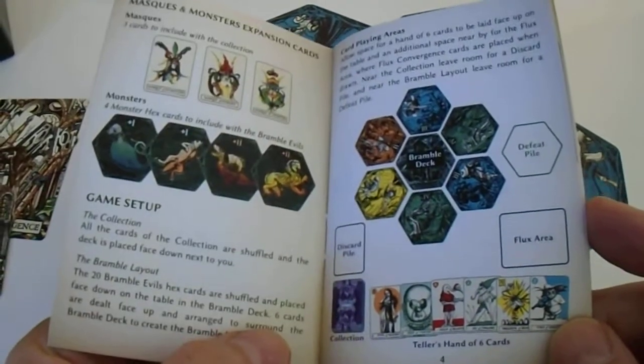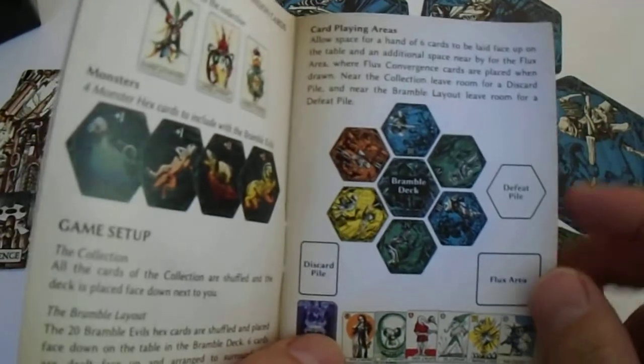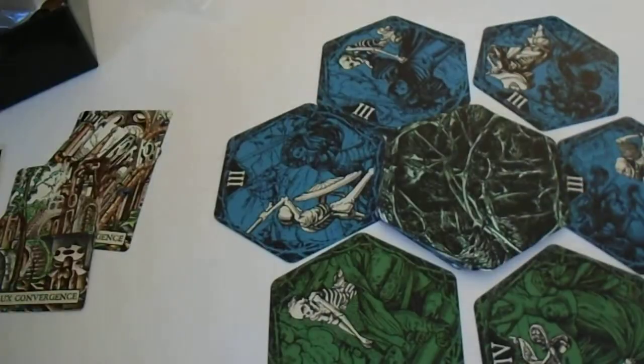The hex cards are dealt face up to surround the bramble deck. Allow space for a hand of six cards to be laid face up on the table, and also an additional space for the flux convergence area.